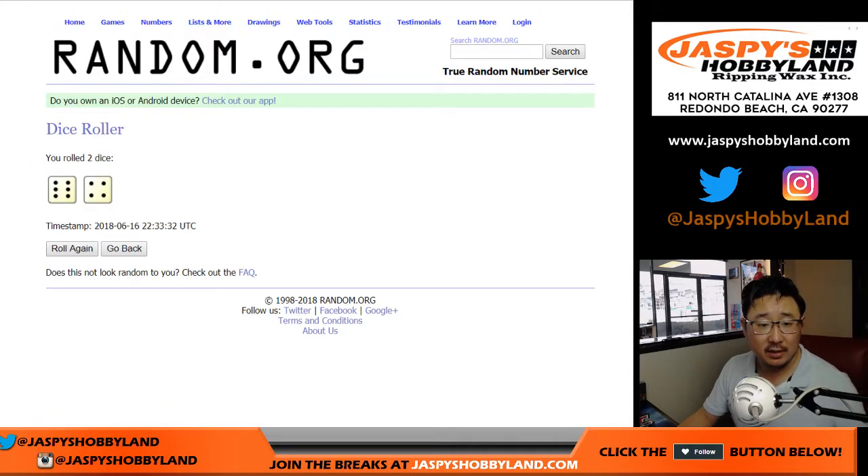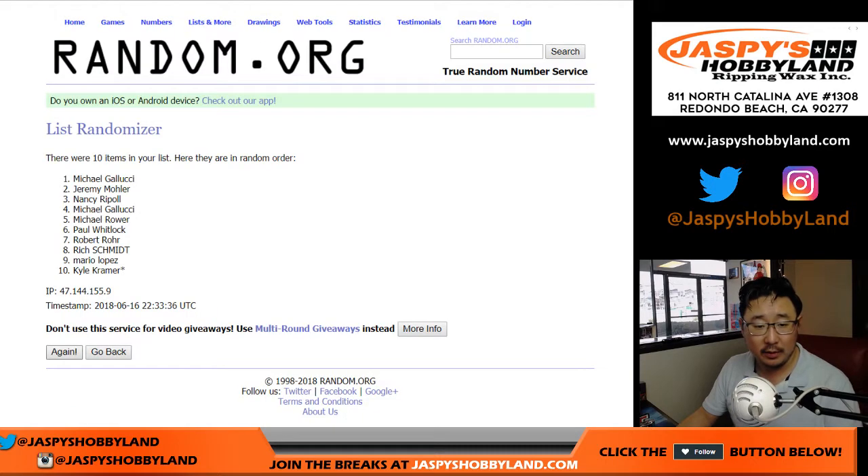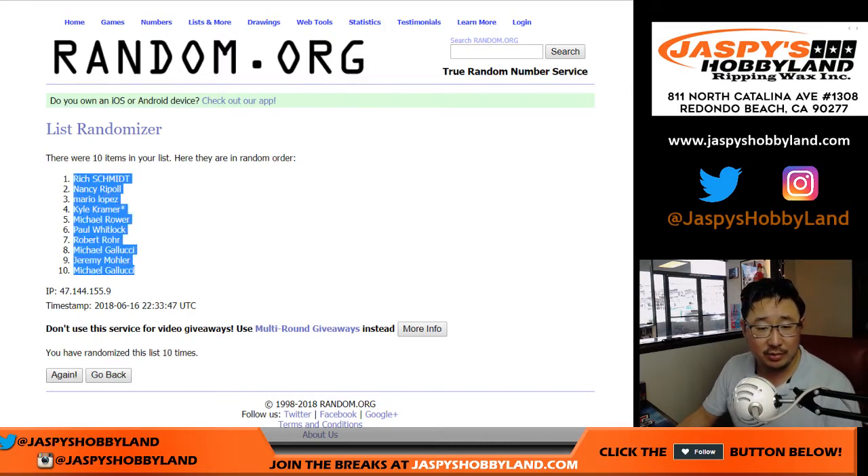And let's randomize each list. Six and a four, ten times. After ten times, we've got Rich down to Steel Curtain.